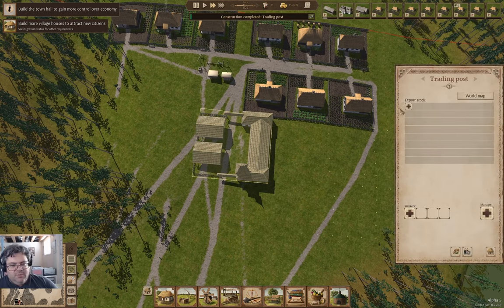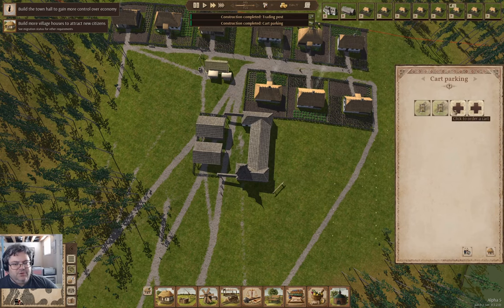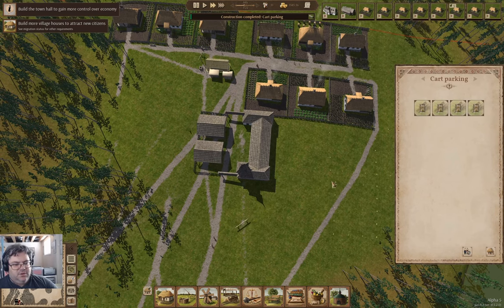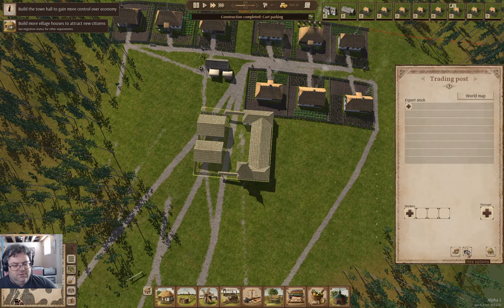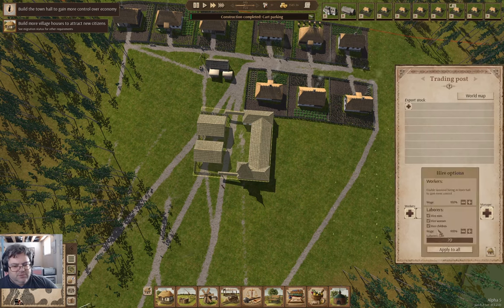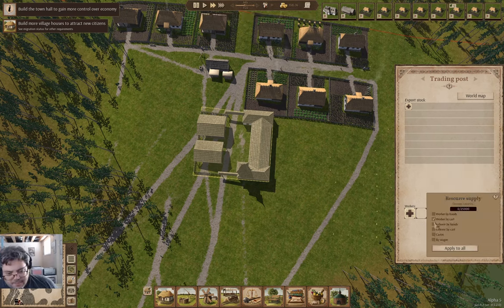Now, what I'm going to do is... Oh, we've got a cart parking over here. Let's order some carts. And now in here I need two hire options — we're going to allow supply by laborers.